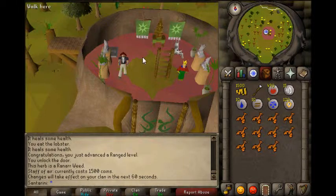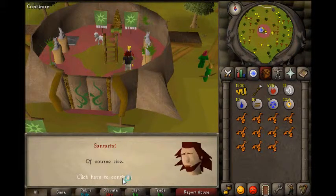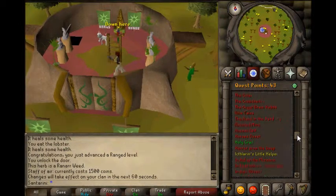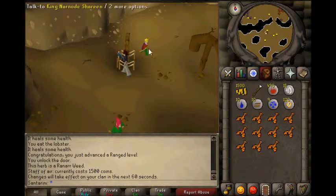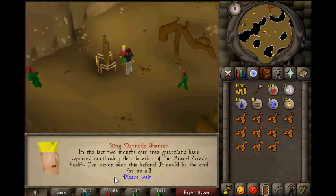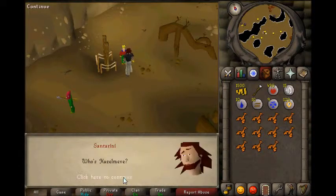First off you want to start off in the base of the Grand Tree, you just want to talk to the king and just say basically what is required for most quests. You go down the ladder, you want to talk to the king again and find out about how the tree is dying, and say yes I want to help in an enthusiastic manner.